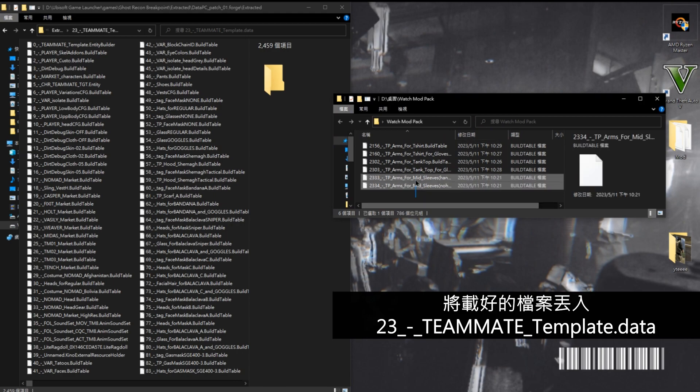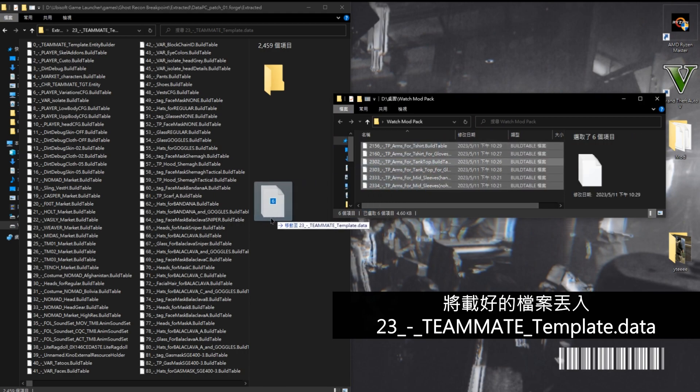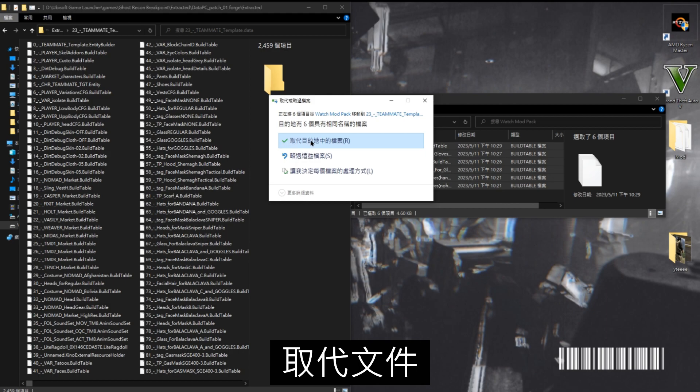Copy the content inside the downloaded RAR file into '23teammate-template.data' and confirm replacing the file. Click OK.